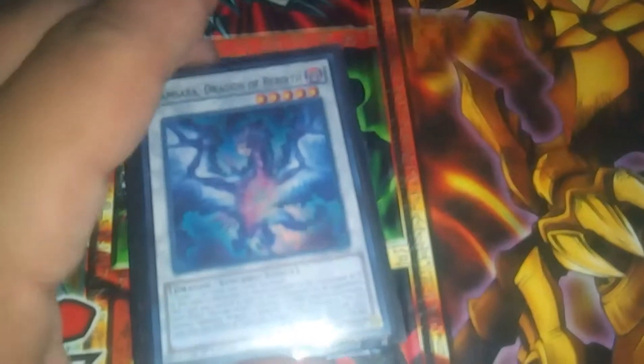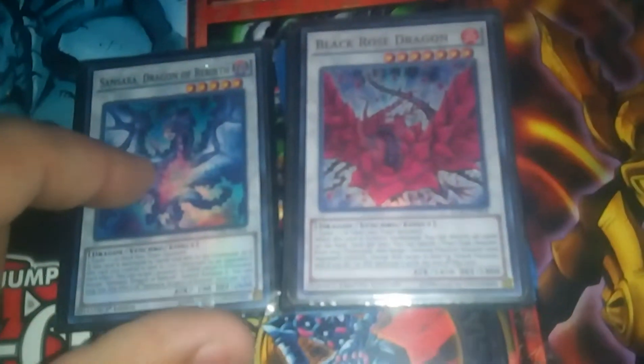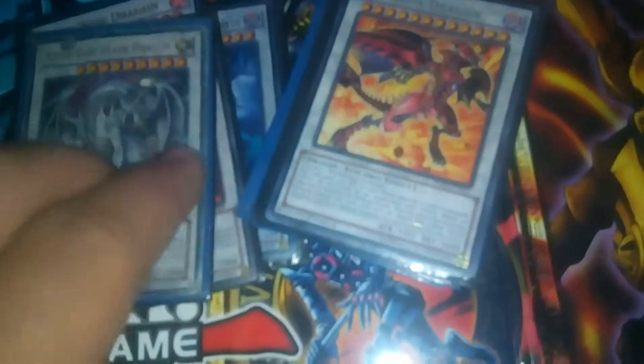Let's get started. Extra deck first, we have the Synchros: Samsara, the Dragon of Rebirth — really good card — Black Rose Dragon, everyone knows what that was, Red Dragon Archfiend, Azurai Silver Dragon, and the Red Nova Dragon.